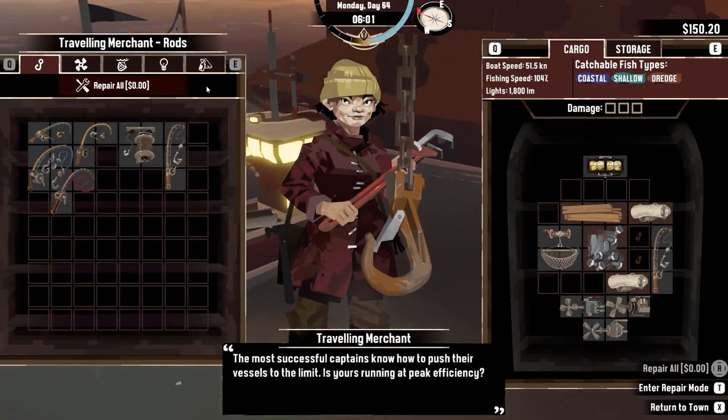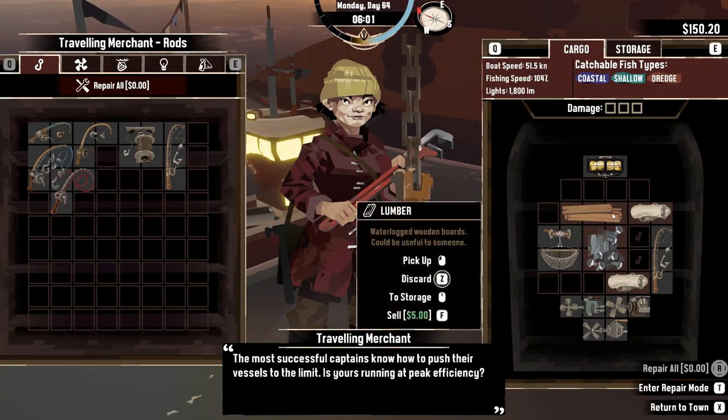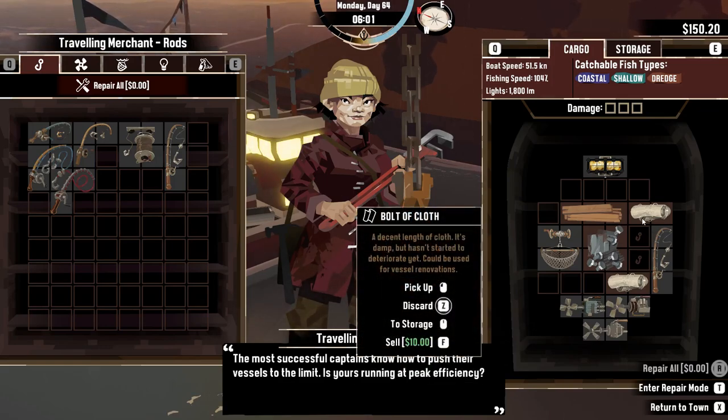Go to the shipyard, and when you go to this menu here where you can buy reels and things, you can sell. Lumber is 5, metal scraps are 7.5, and bolt of cloth is 10. This is actually really interesting because a bolt of cloth only takes up two spots.